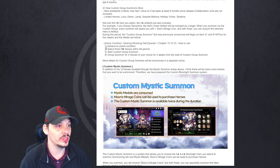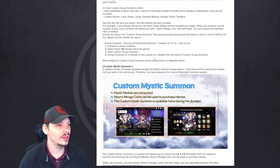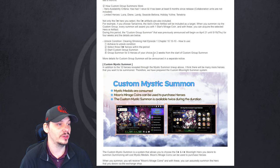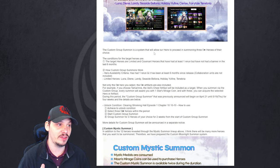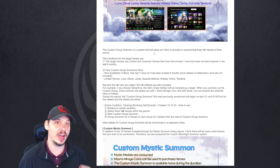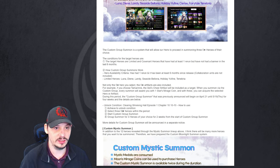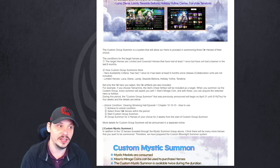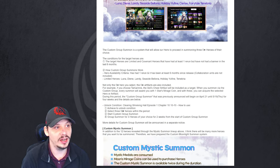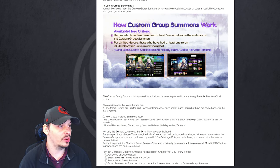To use it: unlock the condition, select three heroes within the period, and start the custom summon — a group summon for three heroes of your choice for two weeks from the start. More details will be announced in a separate notice. Use this video mostly for planning ahead. Final details will be covered in the Wednesday patch update notice on the channel, so watch for that.